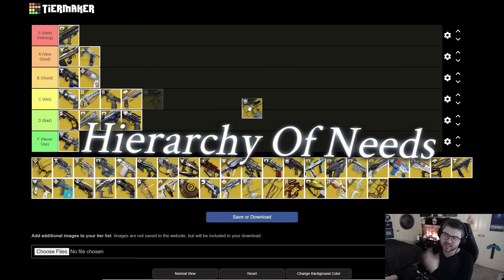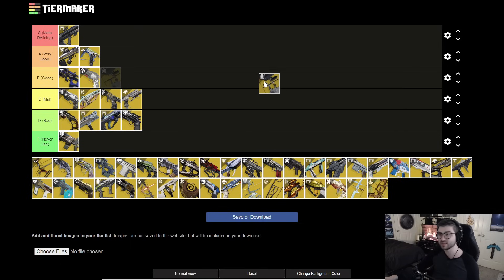Next is Hierarchy of Needs. A lot of people wrote it off, but it gained popularity and is one of the strongest bows in the game. You build up charges, create your circle, and then have tracking arrows that do a ton of damage — you can keep that up almost infinitely. You do have to be fairly stationary, but in something like a GM that's easy. It's going in A tier.